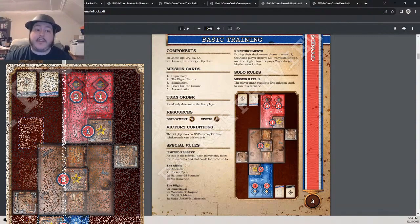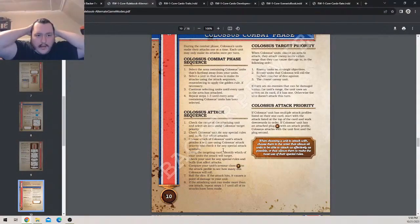Combat phase: during the combat phase, units make their attacks one at a time. Each unit may only make its attack once per turn. Select the area containing Colossus units farthest away from your own units — their farthest away units attack first. Select a unit, attack using the attack sequence, remember to apply the golden rule if necessary, then continue until every unit in the area has attacked. Repeat until all areas containing Colossus units have attacked.